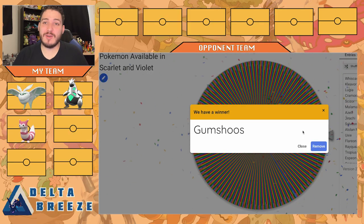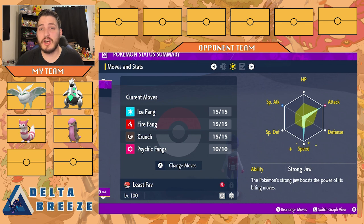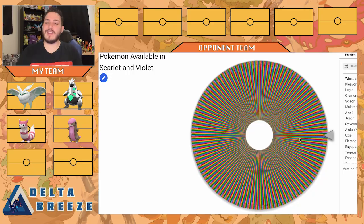I'm glad we have Gumshoos out of the way — I think Gumshoos is literally my least favorite Pokemon, but hey, what are you going to do? We have my shiny Gumshoos with the Choice Scarf just to outspeed a lot of things. With its ability Strongjaw, it boosts its biting-type moves, so we have Ice Fang, Fire Fang, Crunch, and Psychic Fangs — all biting moves — so that'll get boosted with Strongjaw. Max Attack, Max Speed. Just hit hard and hit fast with this thing.